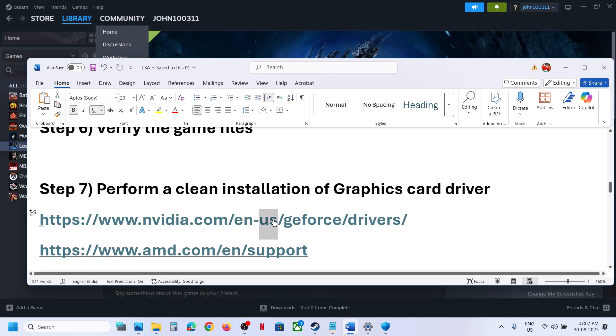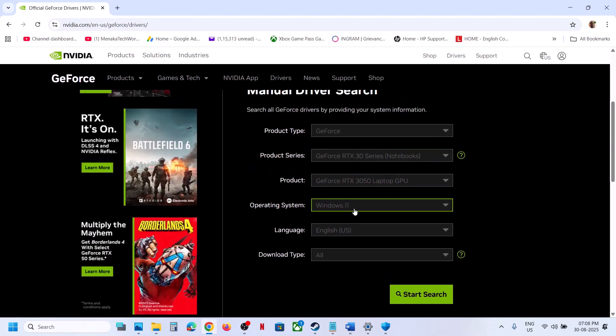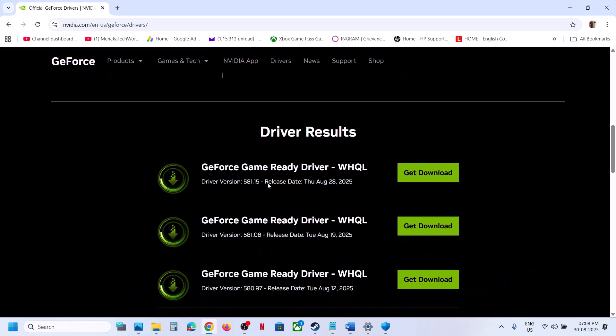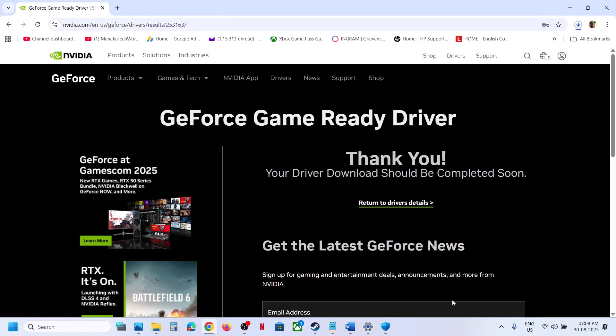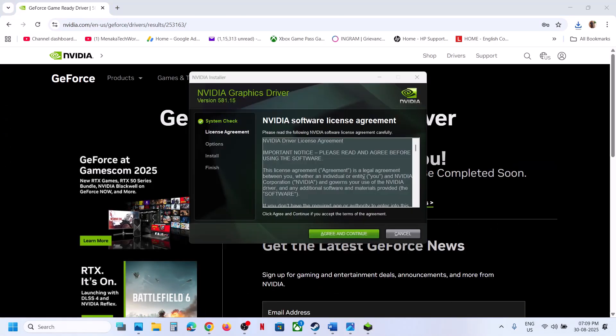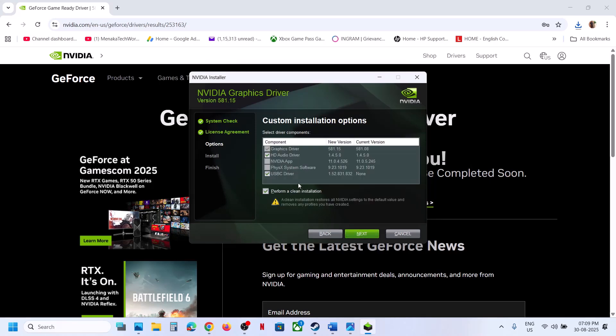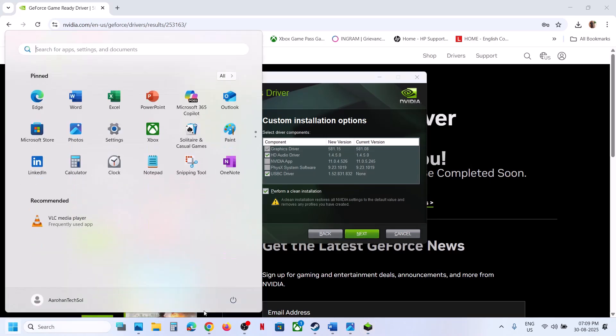The next step is to perform a clean installation of your graphics card driver. If you have an NVIDIA card, go to the NVIDIA website; if you have an AMD card, go to the AMD website. Select your graphics card, select your operating system, and click Start Search. Download and install the latest graphics card driver. Once you run the exe file, click Yes to allow, click OK, then Agree and Continue. Select the Custom option, click Next, then put a check on the box which says Perform a clean installation. Click Next, and after installation is complete, restart your computer and launch the game.